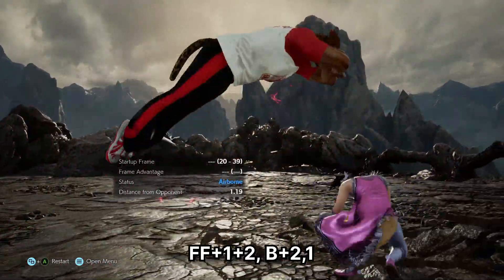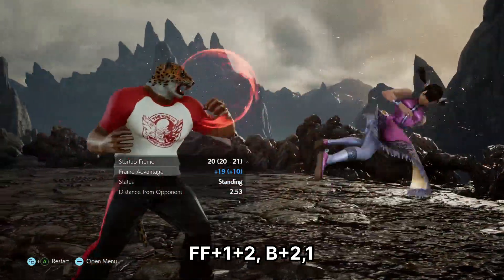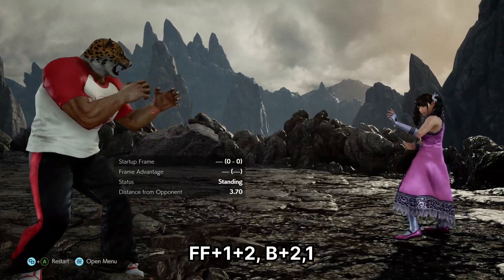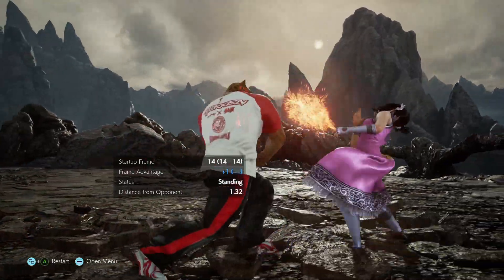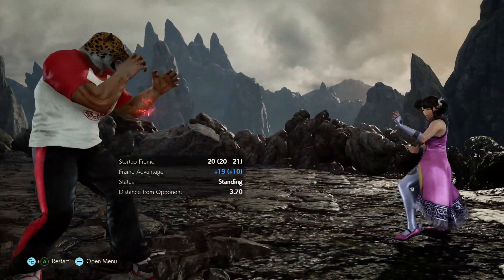One more option is FF4 plus 2. This is specifically for back rollers. You want to make this as long as possible. That way the opponent will block it, but what you'll notice is that you're at plus 14, so back 2-1 is guaranteed.